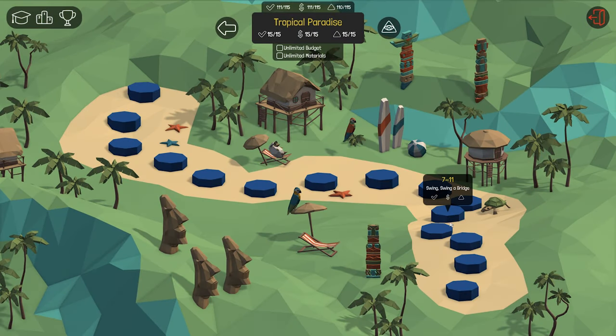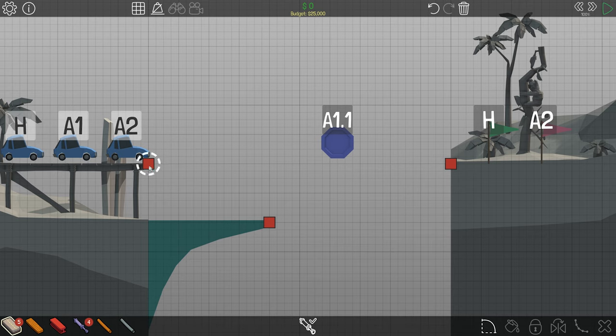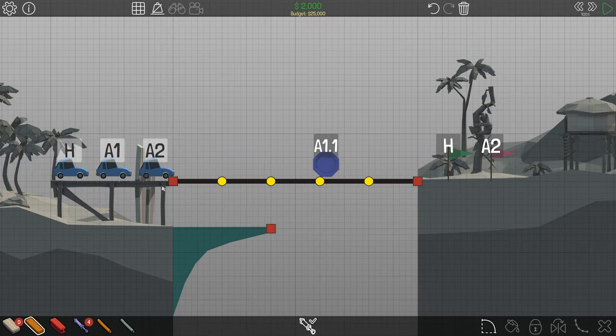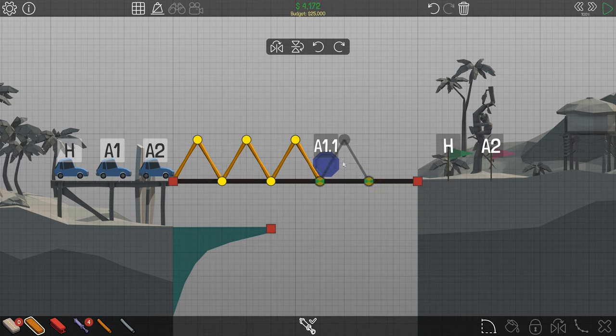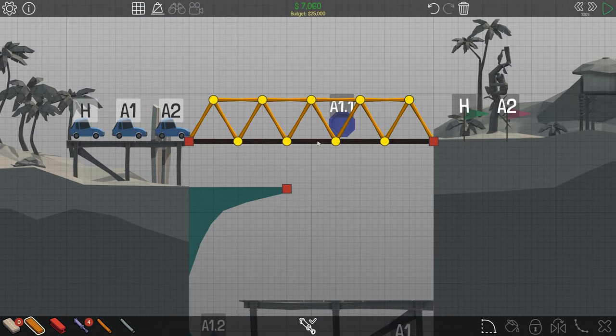Hello everyone, welcome back to another episode of Polybridge. Today I want to play the campaign and play the drop-me-off level. This is a pretty basic concept on a level. You have a bridge like this and then you need to drop one of the cars off down here, and you can do that in a couple of different ways.